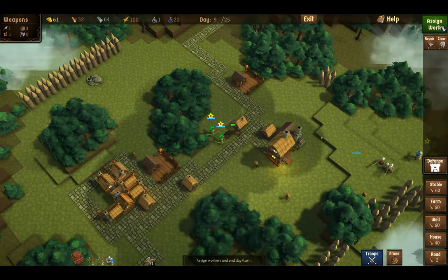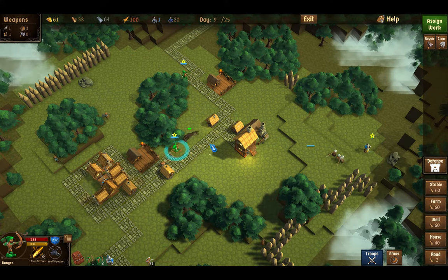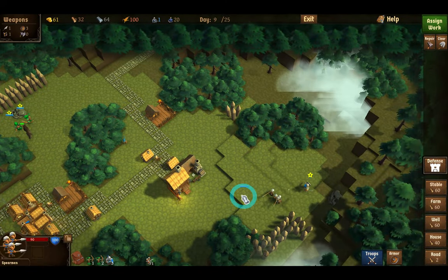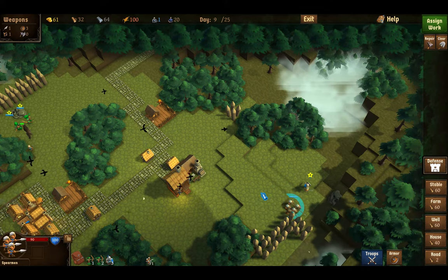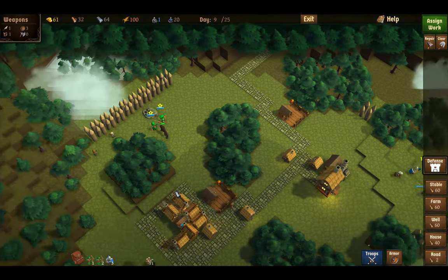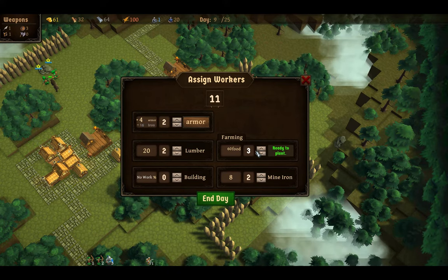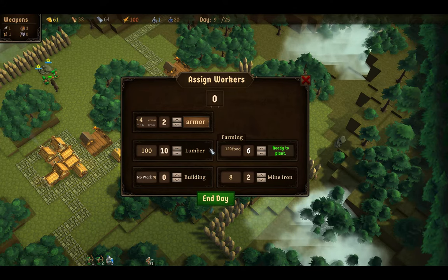We're probably gonna get attacked tonight, so we're going over here. No matter how hard I try, I still can't get OBS to not play that audio when I'm not in that scene. I don't know what is going on with these guys — can you move? This guy is completely unarmored. We'll sign them to work; that'll give us some more armor. We're gonna get some more wood to build more houses.